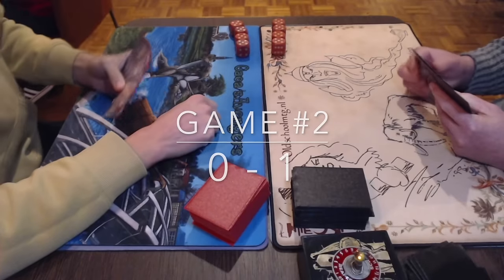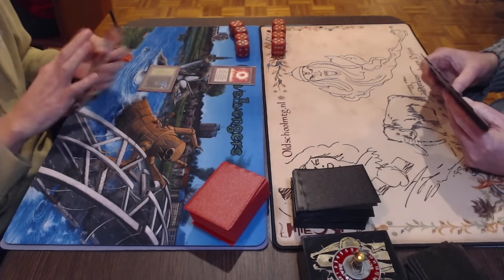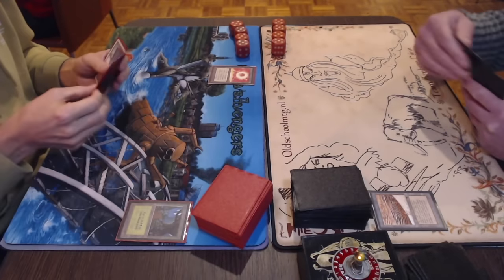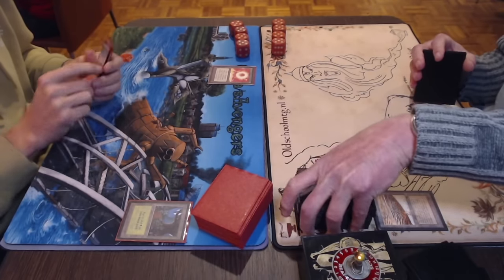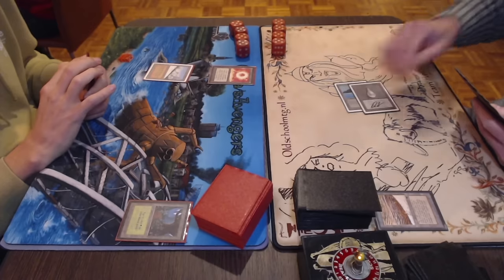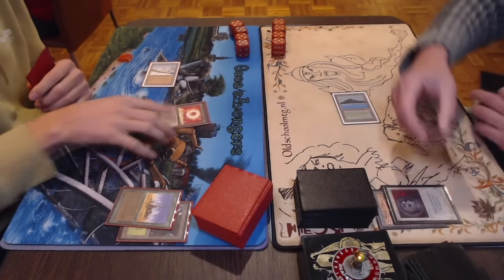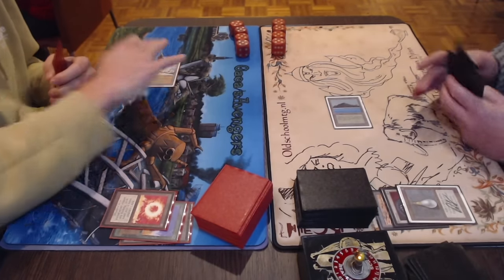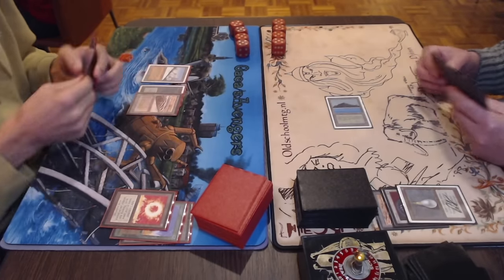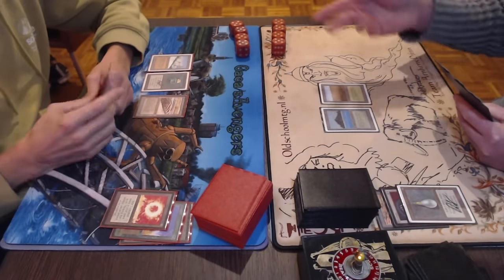Game number two — here we go. Peter takes a mulligan, going to six. He's also on the play, not a great start card-count-wise. Forest into Sol Ring — so maybe next turn he finds an Island. There's a Strip Mine on the Forest — not the worst thing. If Peter could have found an Island he could have cast Phantom Monster turn two, but instead it's just a Taiga and go. We see a Mox Pearl — Disenchant on the Sol Ring. That's too bad Peter couldn't use it even once. There's a Crumble on the Pearl, and a Strip Mine in hand for Peter.